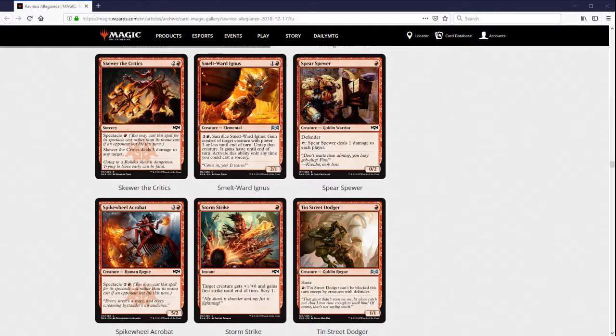In Standard, the Mono Red deck getting another really efficient burn spell — obviously you have to enable Spectacle for it to be really efficient, but if you're not enabling Spectacle you can hold this for a later turn or just cast it for three. That Mono Red deck looks really strong to me. It's already pretty strong, but between Skewer the Critics and Light Up the Stage, I just expect a super aggressive Red deck to be really hard to deal with in Standard. It's also obviously great in Limited — even for three mana it's a very efficient card, and sometimes you get to play it for one.